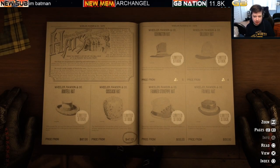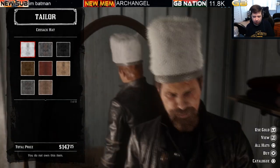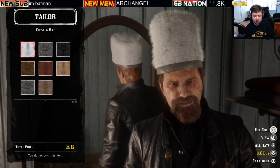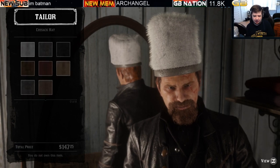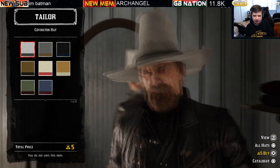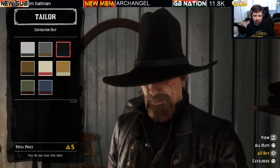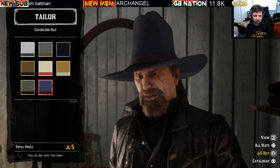Moving on to the popular Cosec hat — eight variations at $147.25 or six bars of gold. Next is the Covington hat — a gold-only item with a Pilgrim hat look — available in eight variations at five bars of gold.